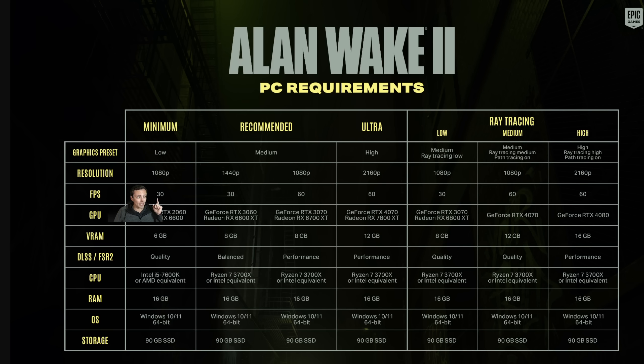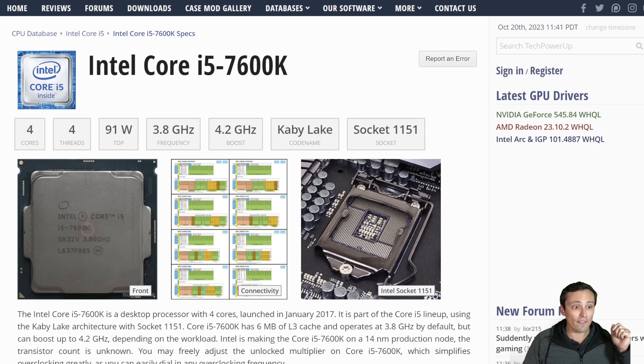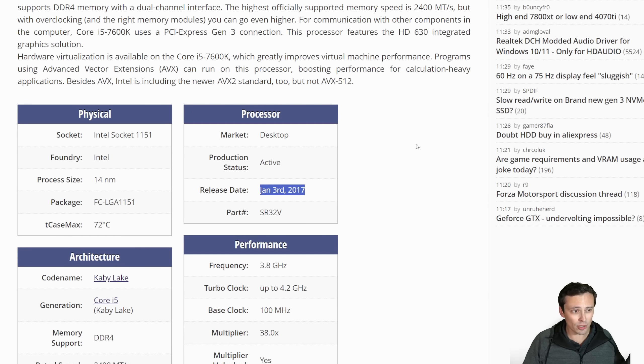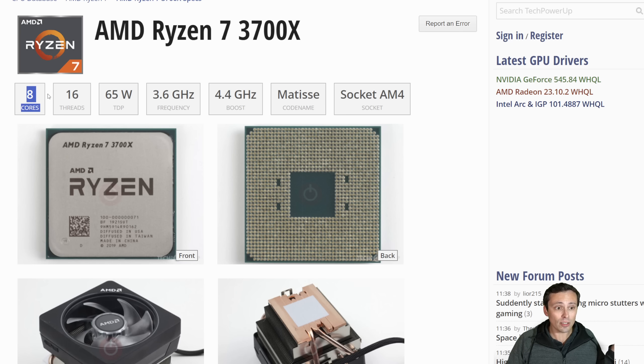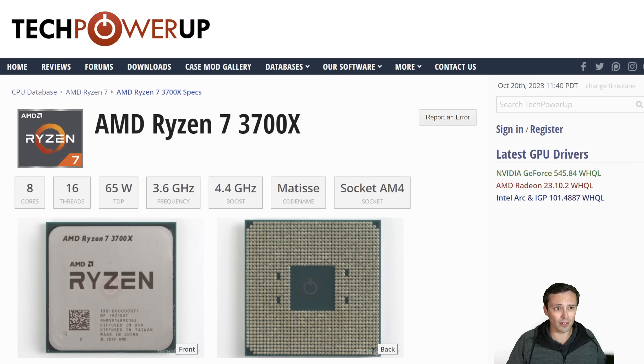The minimum CPU to hit low settings at 30fps is the i5-7600K — a four-core, four-thread CPU from back in 2017. So they're not asking for that much if you just want to boot the game, definitely not at 60fps. The only other CPU listed on the entire chart is the Ryzen 7 3700X — an eight-core, 16-thread CPU, but not one of incredible recency or power. It came out in 2019, several years old at this point, and that's all they're listing for the rest of their requirements.